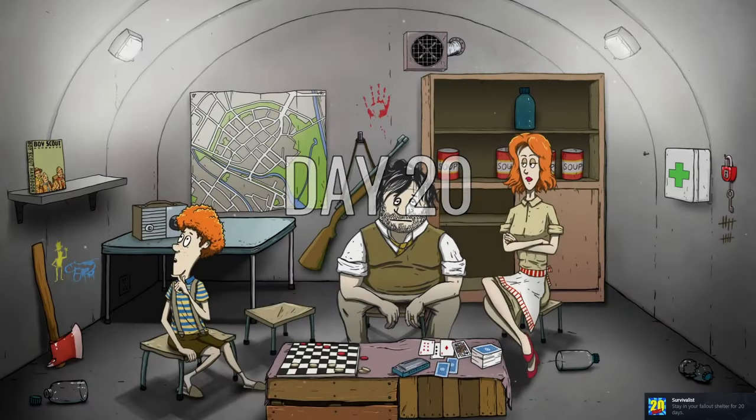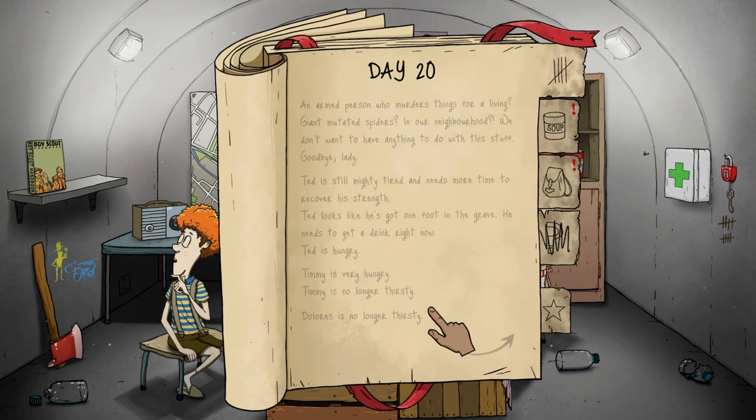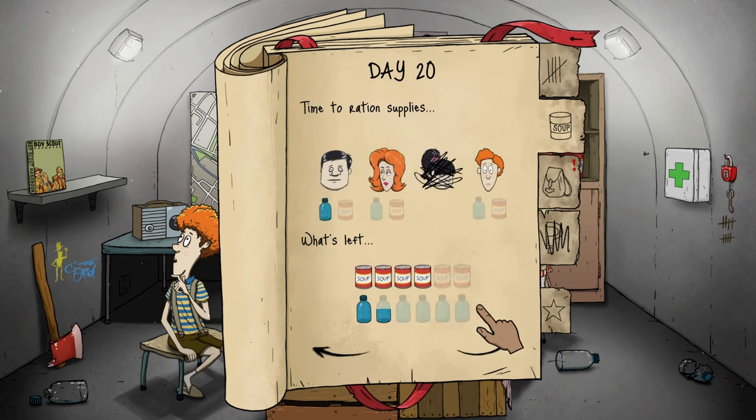We got to day 20 — that truly is an achievement. An armed person who murders things for a living, giant mutated spiders in our neighborhood — we don't want anything to do with this. Goodbye lady. Ted is still mighty tired, needs more time to recover, looks like he's got one foot in the grave. He needs a drink right now, he's also hungry. Timmy's very hungry, no longer thirsty. Ted needs water.